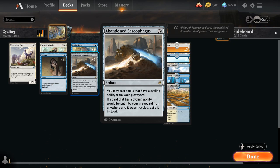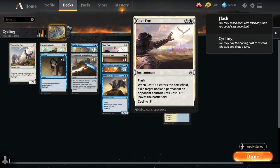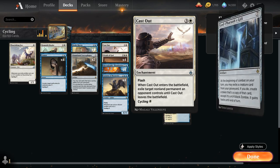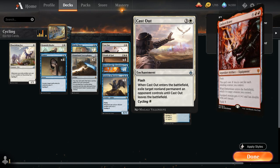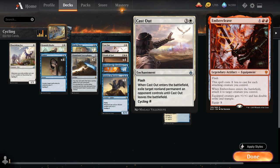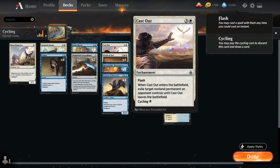At four mana, we've got the full playset of Cast Out — a four-mana enchantment with Flash that we can play at instant speed. When Cast Out enters the battlefield, we can exile target non-land permanent an opponent controls until Cast Out leaves the battlefield. It's a very flexible and powerful removal spell that can get rid of non-creature spells as well, like Golos's Gift or Embercleave, and can get rid of Planeswalkers. And we can cycle it away for just a single white mana, making it perfect for this deck.